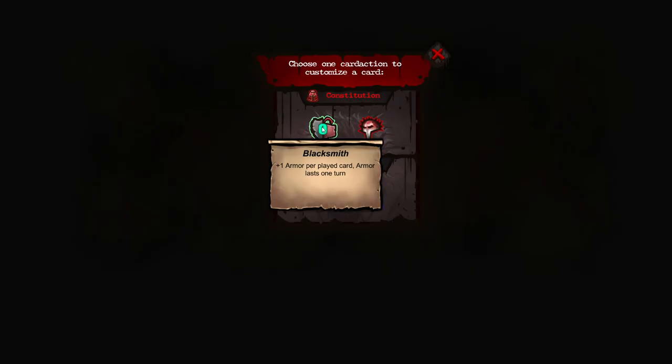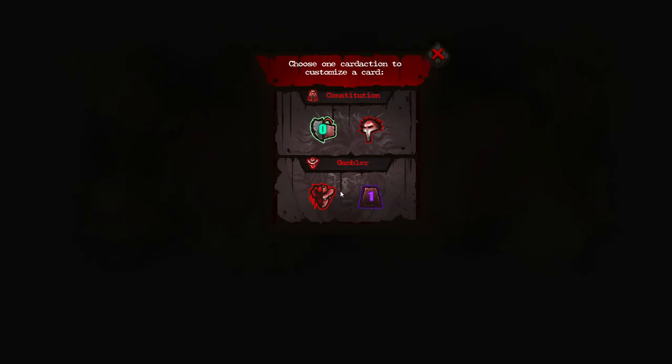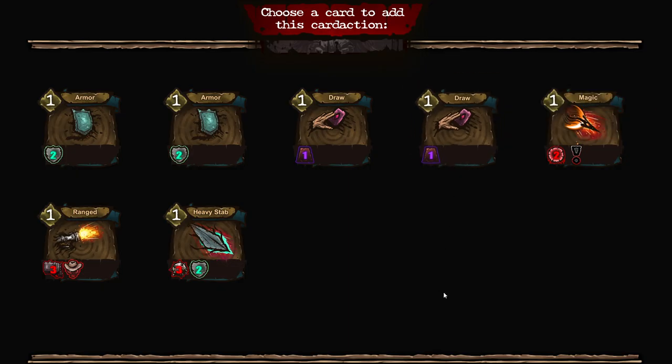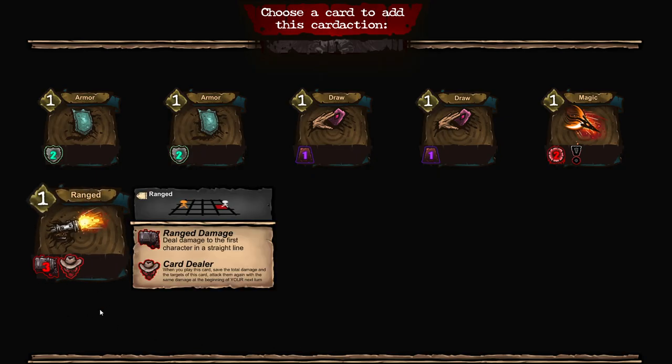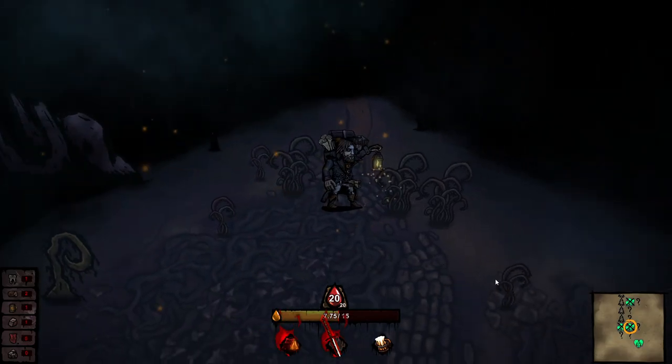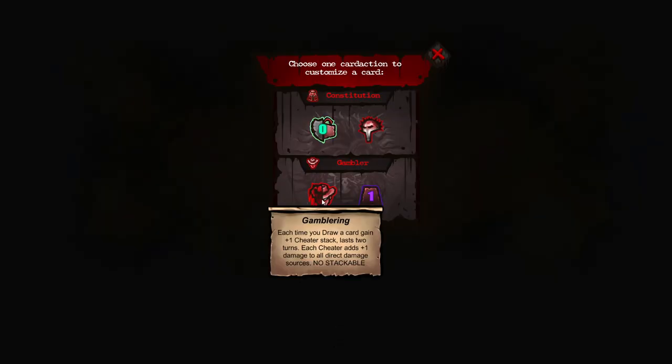Plus one armor per played card, armor lasts one turn — could do good. I just like drawing cards. Part of me wants to save this for if we can just up it by raw damage. Each time you draw a card, gain a cheater stack. Each time you draw a card, gain one cheater stack — lasts two turns.